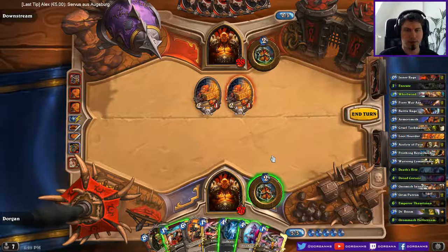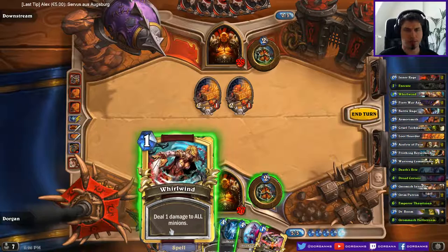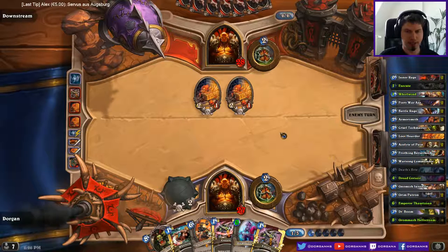I kind of don't want to use the second Deathrattle though. Maybe just Whirlwind... no, I can't Whirlwind next turn. This is a little bit weird. I want to keep everything I suppose, especially because the Whirlwind gets free after this turn. Let's just do this one. I might have attacked but I don't have Patrons at this point.